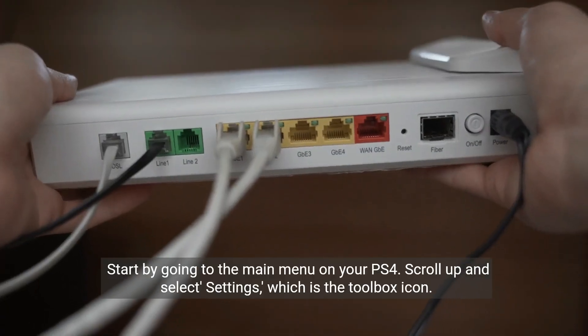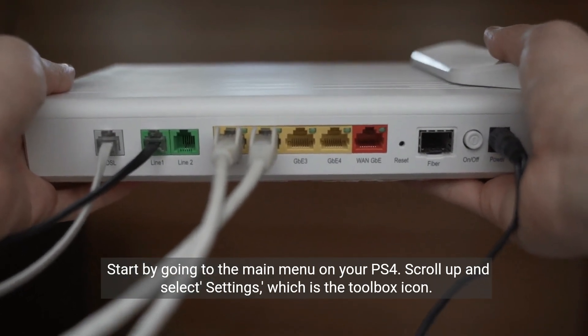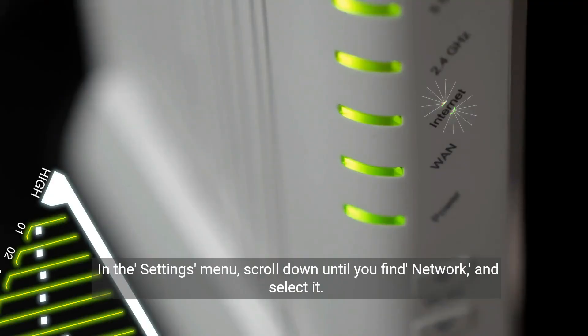Start by going to the main menu on your PS4. Scroll up and select Settings, which is the Toolbox icon. In the Settings menu, scroll down until you find Network and select it.